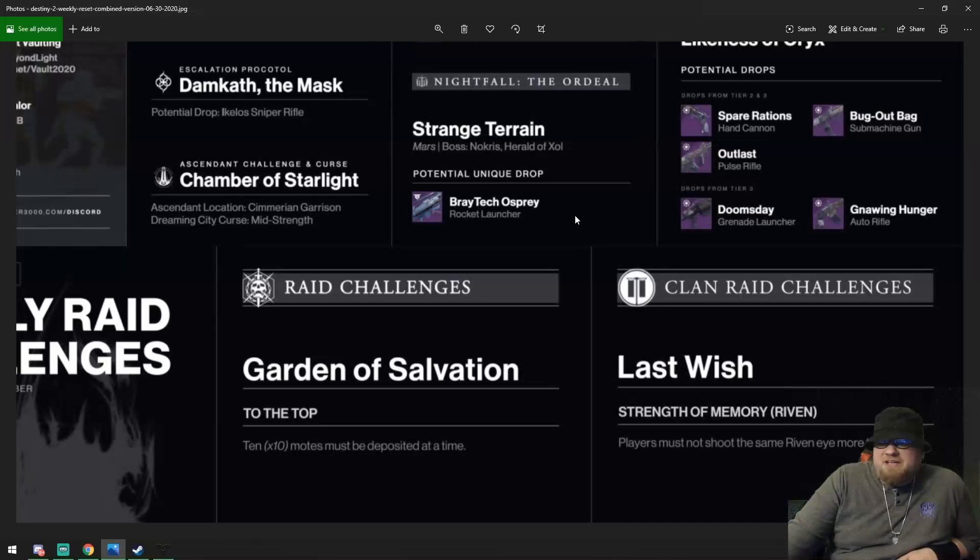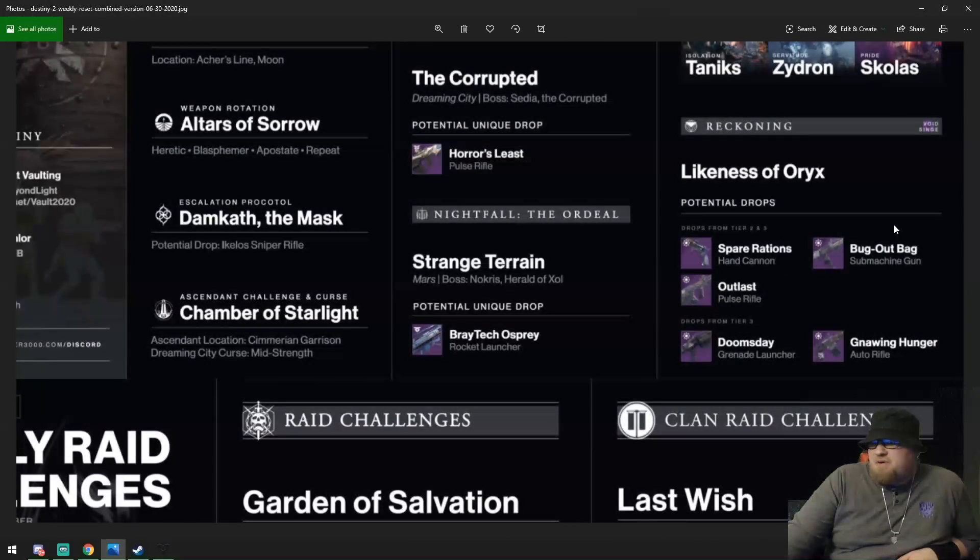Your ascendant challenge and curse will be Chamber of Starlight, and the curse in the Dreaming City this week is mid strength. If you've got some Reckoning to do, pretty much the full arsenal is up for grabs this week: Spare Rations, Bug Out Bag, Outlast pulse rifle, Doomsday grenade launcher, and the Gnawing Hunger auto rifle — all available in the Reckoning as you take on the Likeness of Oryx.